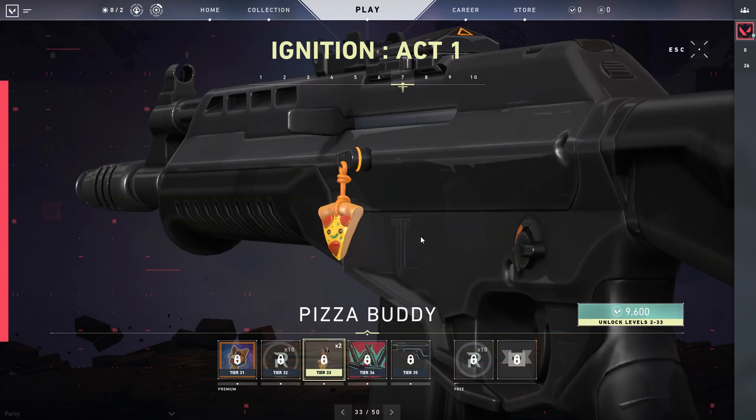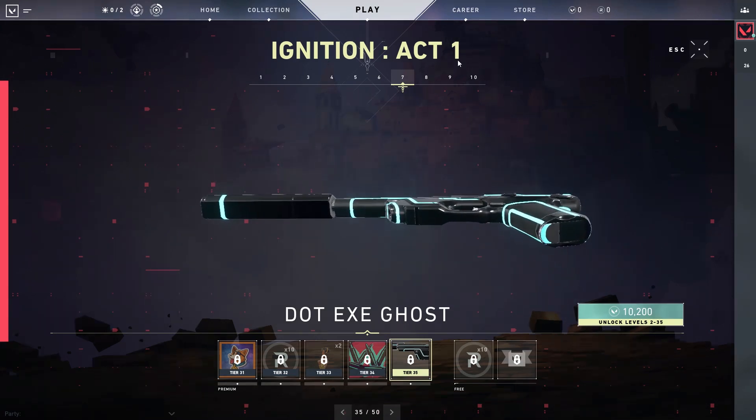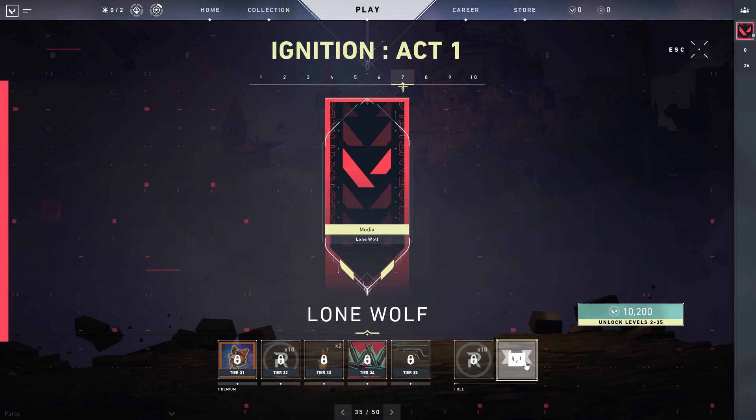10 more radiantite points. A Pizza buddy, going along with the food theme. For the Win spray — that looks really nice. I'm going to be using the Ghost a lot more now that we have the dot-exe Ghost skin — that looks so sick. We get 10 more radiantite points and the Lone Wolf banner.